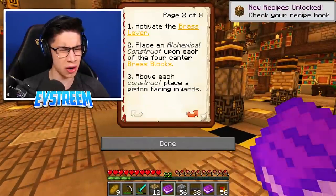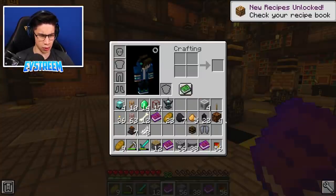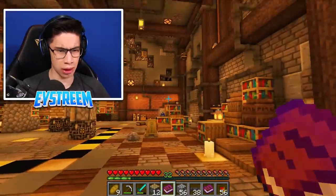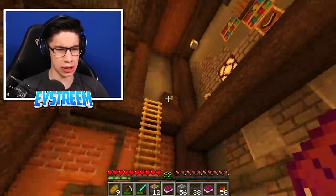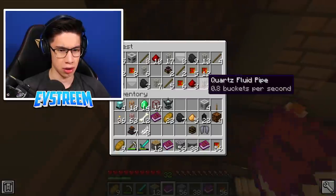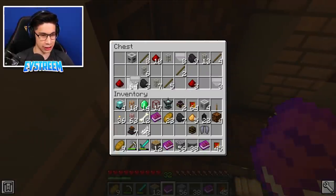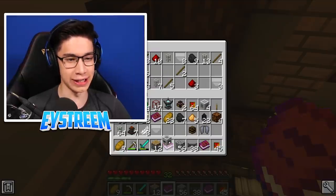So we'll grab that tubing there and we need to connect these. What did it say in the center? Meeting in the center flux condenser. Did we pick one of those up? No. We've been in that chest, we've emptied that chest, I think. So that would leave only this chest left to have one. Aha! There we go. Flux condenser - that's what we need here, guys. And we'll grab the rest of this stuff too. Whether we need it, we'll find out.